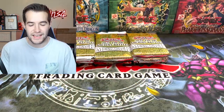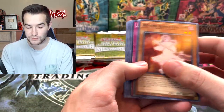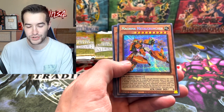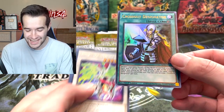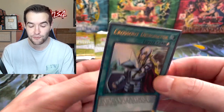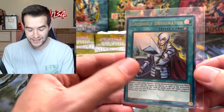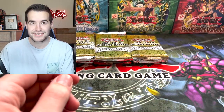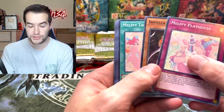I need one more Triple Tactics Talent for a playset — that would be nice. Goki, Melffy, Reliever, Joyous, another Metal Cruncher — our first one. King Beast Barbaros — is that an alt art? Oh, another one — the Cross Out Designator! We got two! That's crazy good because these cover several tins in price. Cross Out Designator, first released in the tin, has been in the OCG for a while. Successful case for sure — two Cross Outs, there's not much to complain about now.